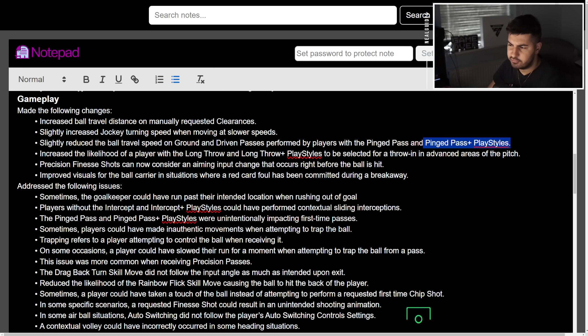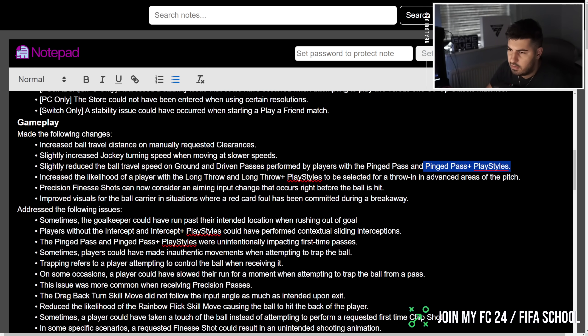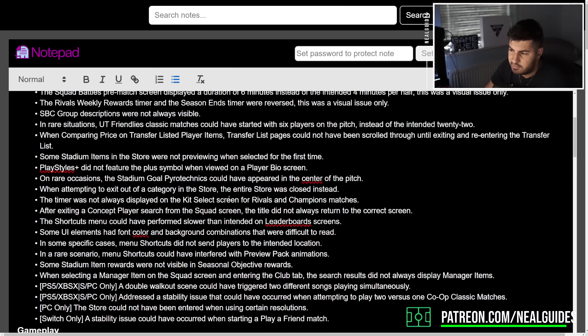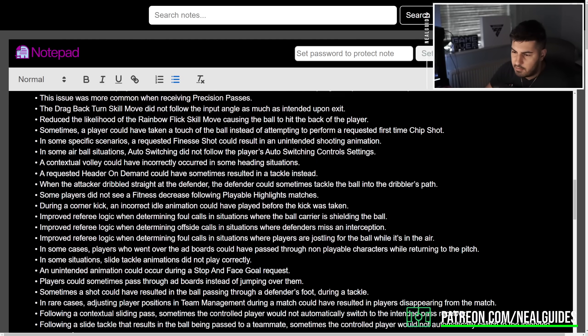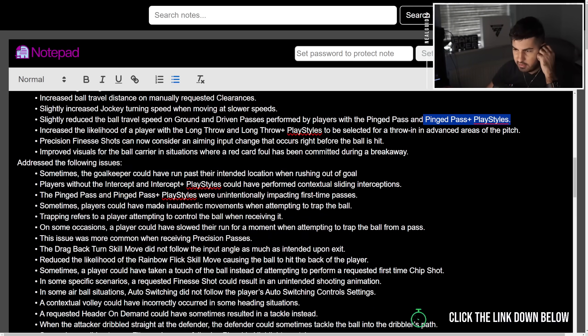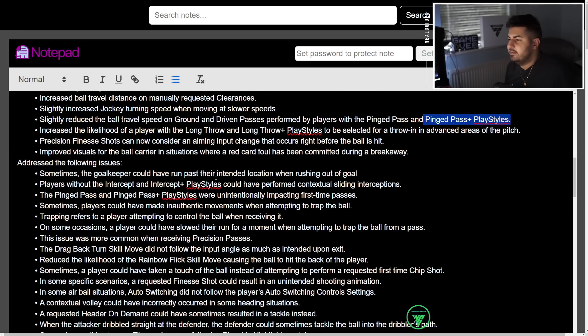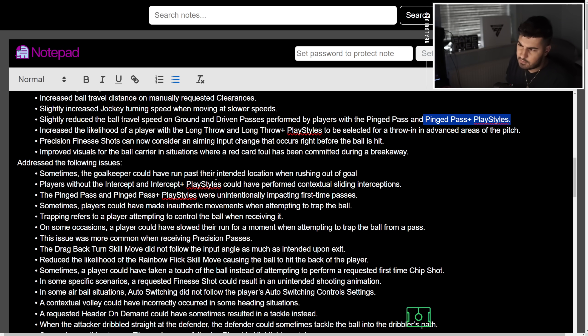Improved visuals for the ball carrier situation where a red card foul has been committed during a breakaway — I don't really care about that. They haven't adjusted finishing. For goalkeeper issues: sometimes the goalkeeper run-past and intended location running out when rushing out of goal — I think this is when the goalkeeper would just run out and the ball would go past and they wouldn't even do anything.